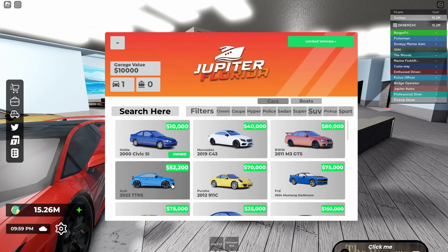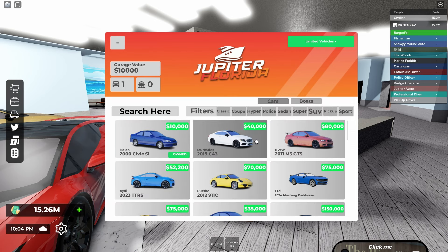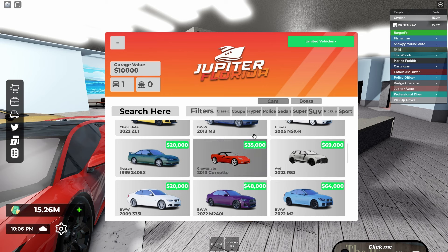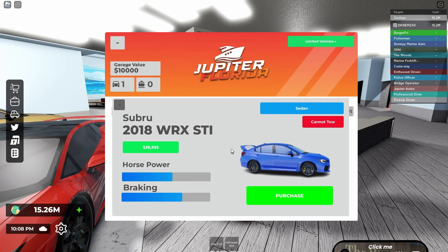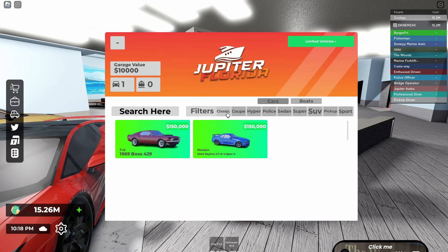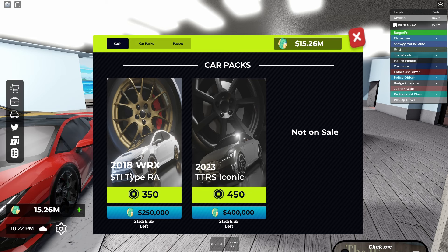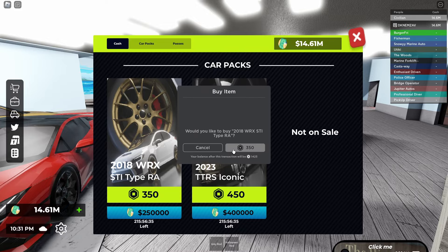The 2023 TTRS, which is the Alligator, just dropped and it's pretty clean. The next one is the Subaru WRX STI which is also clean. Going over to limited vehicles, you can see the 2018 WRX STI Type RA and the 2023 TTRS Iconic. I'm going ahead and buying both of those - you can buy with Robux if you want, but I'm buying with cash.